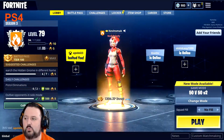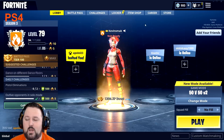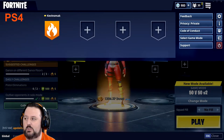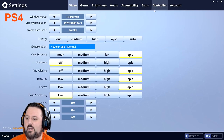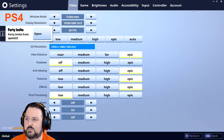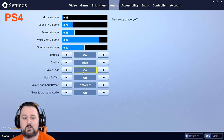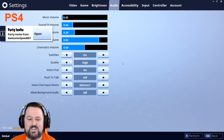Another PS4 fix: if people can't hear you during a game, when you're in the Battle Bus go into Settings, go to Audio, turn voice chat off, and save it. Then go back into Settings, go to Audio, turn voice chat back on, and save it again. This toggle fix works if you or others can't hear each other mid-game on PS4.